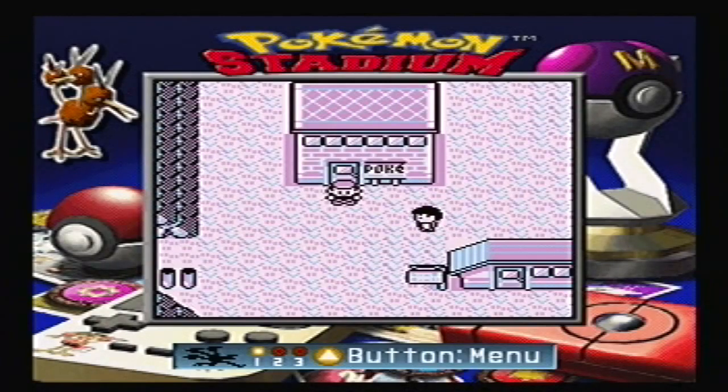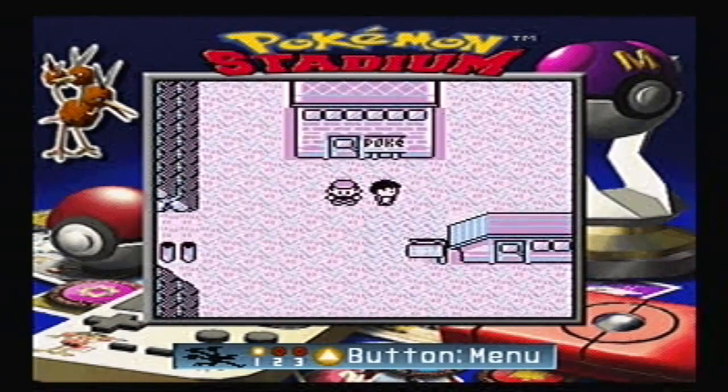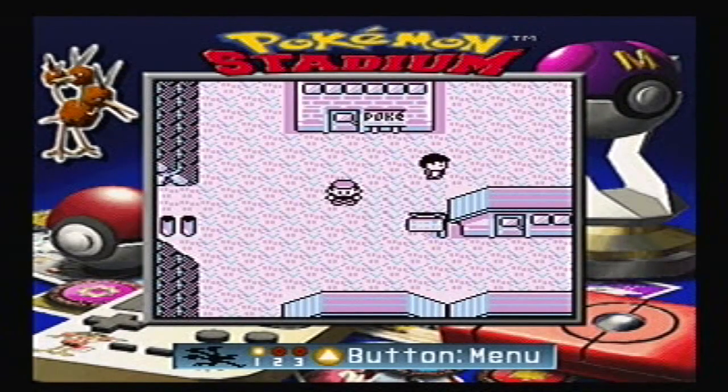Hey PokeMoshpit! My name's Johnny and I'm going to show you an awesome glitch — how to get any Pokemon in the game in Red version, Blue version, and Yellow version. This is on a Nintendo 64 using the transfer pack you get with Pokemon Stadium. This is real. This can work on any version, emulation or not. There's no special codes. This is just a thing you can do in the game.